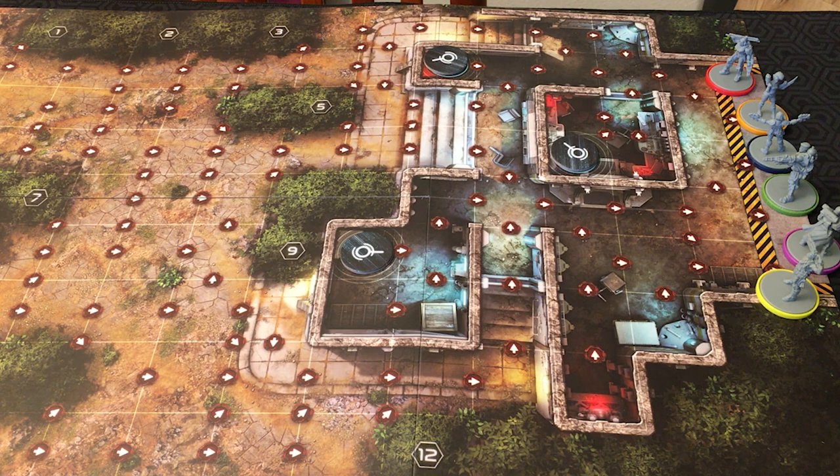In Project Elite, you're trying to fulfill several missions before your window of operation closes and time runs out. You'll be rolling dice in real-time, trying to move around the board and shoot a bunch of aliens. A game of Project Elite is played over a maximum of eight game rounds, and there are five phases: event phase, alien spawning phase, action phase, alien activation phase, and end-of-the-round phase.